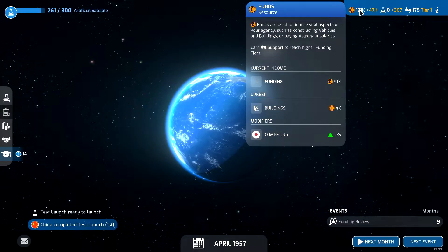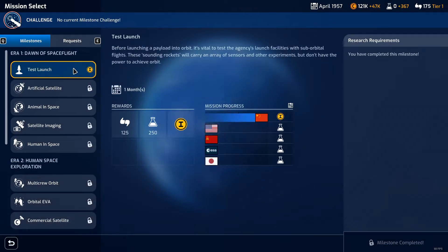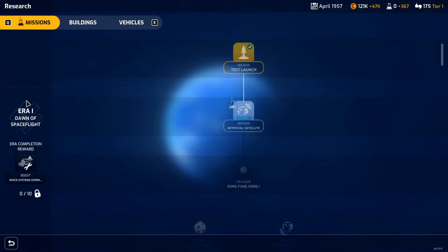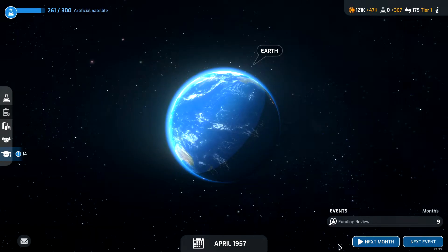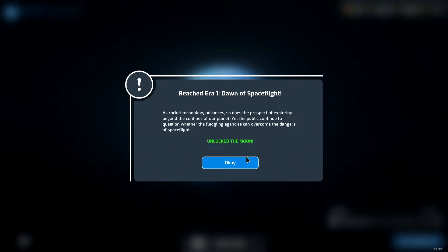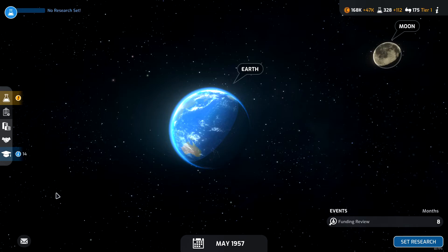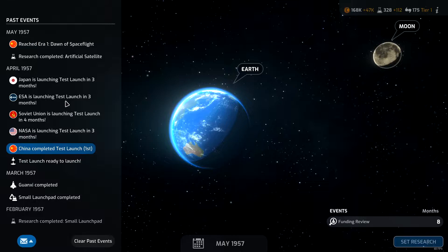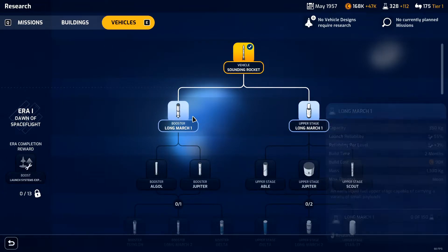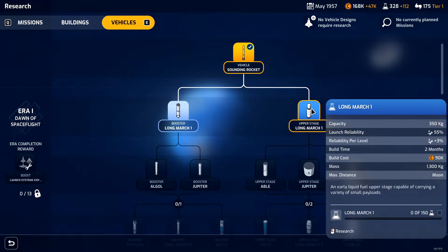Right now we're getting 51k from our funding and 4k from our buildings, so that's good. I'm gonna come in here - I don't think we have any missions or requests we can actually do at the moment, still researching the artificial satellite mission. That'll be done next turn, so let's just go ahead and skip to the next turn. We have our artificial satellite research complete, excellent! And we've unlocked the moon - moon, get out of jail free card.